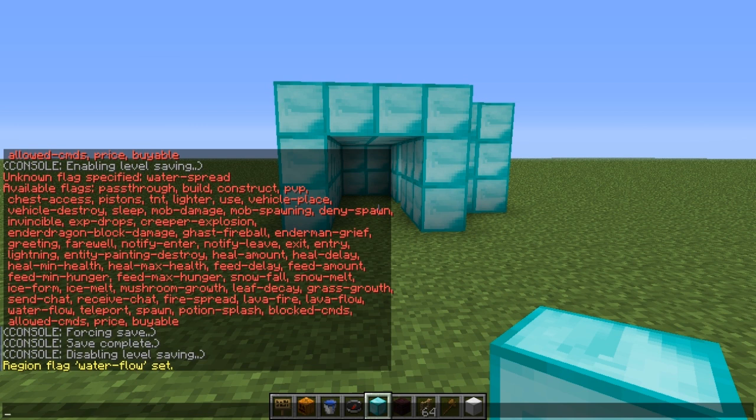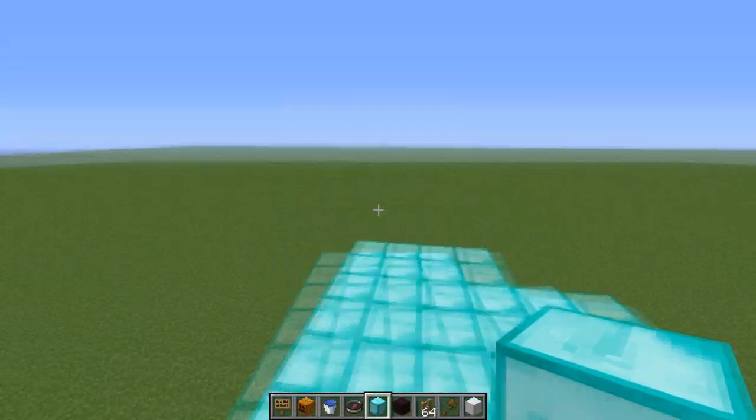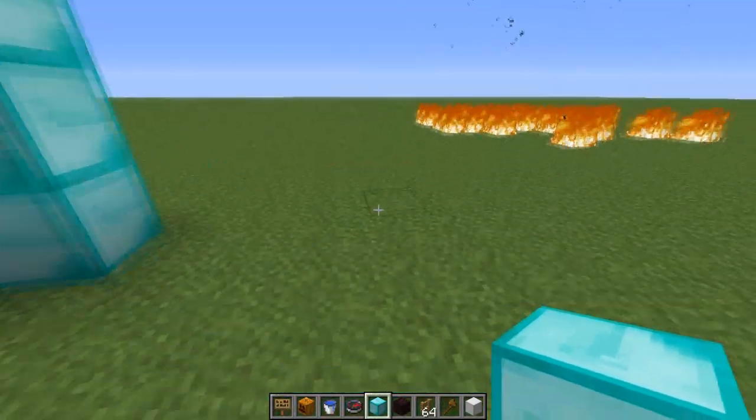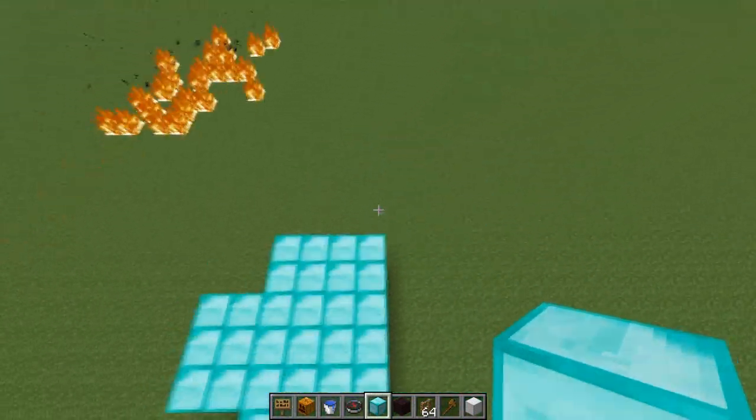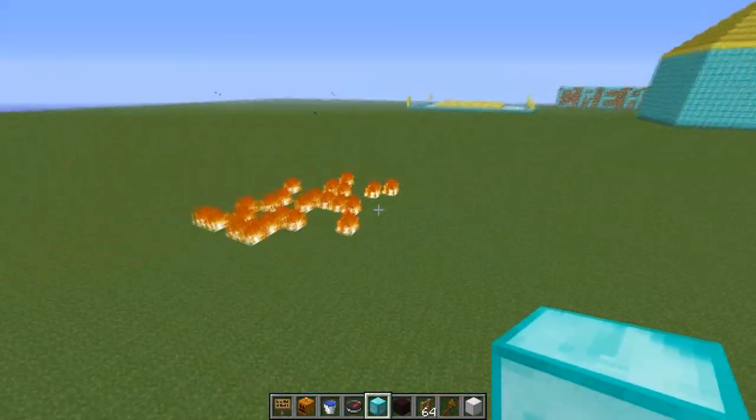You can also do 'entry' and specifically name a class that can enter or cannot enter that region. There's a ton of flags — you can set them all. I'll link the full list in the description.